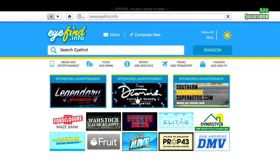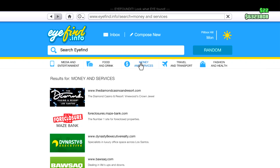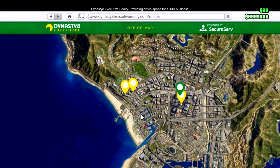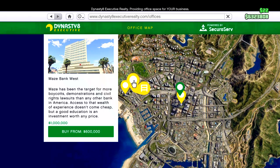Getting started, go to your phone, go to online, go to money and services, and simply go down to Dynasty Executive. I recommend picking out a cheap office — the cheapest one right now is 600k, it was originally 1 million.